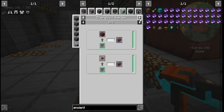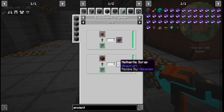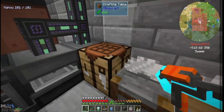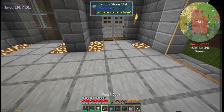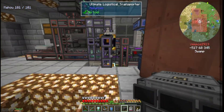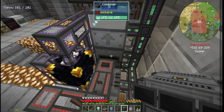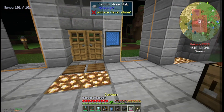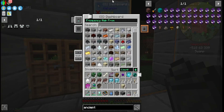On top of that you can process netherite scrap through a crusher first, then into an enrichment chamber, which gives you two netherite — that's why I got two stacks of that. I'm definitely going to need some diamonds. Speaking of which, I can now mine diamonds whenever I want because I figured out how to get diamond ore without silk touch — it's the combiner machine, which can combine dust into cobblestone to make ore. Fantastic. All my items are in the QIO dashboard now.